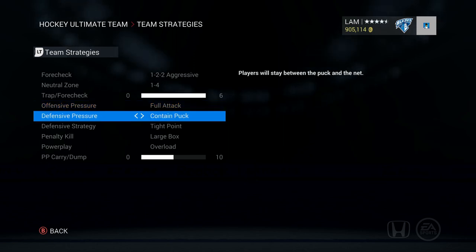Offensive pressure I set to full attack — two guys going right at them with one guy back, always keeping pressure on. For defensive pressure, I struggle most with cross-creasers, so having a centerman always in that zone increases my chances of intercepting that pass and not giving them the chance to do a cross crease. It still happens, so you have to keep practicing interceptions.